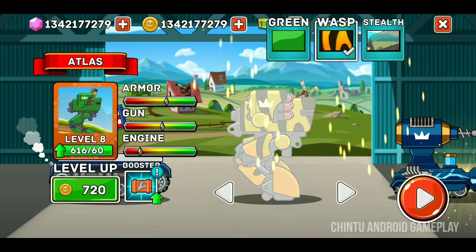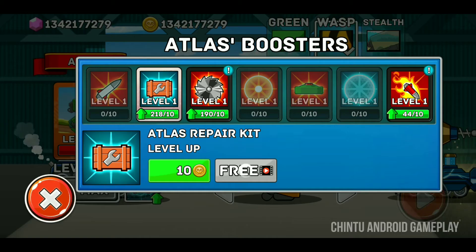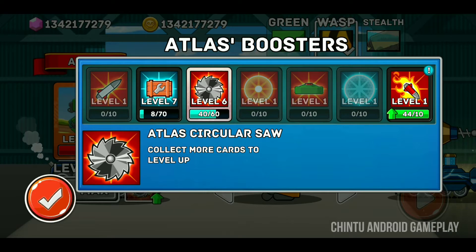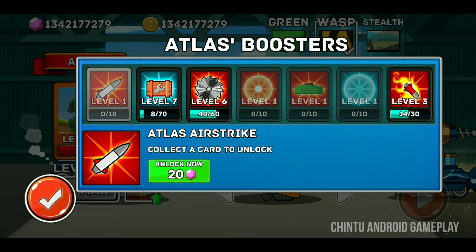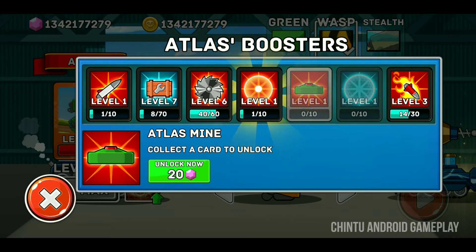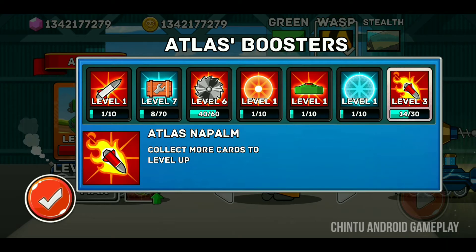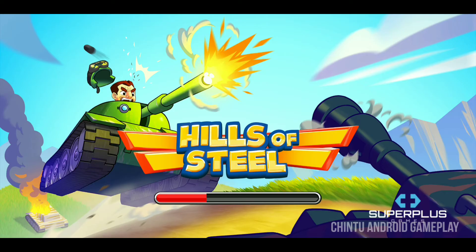Upgrading Atlas tank through levels 4, 5, 6, 7, 10, 13 to the maximum level. Atlas boosters and Atlas air strike — all Atlas boosters are upgraded to level 1 minimum level. Atlas napalm collected. Atlas tank is now max upgraded and all skins are unlocked.